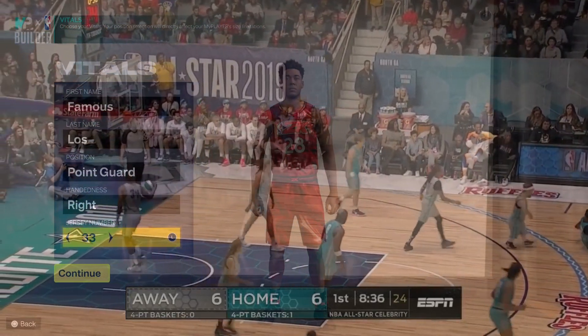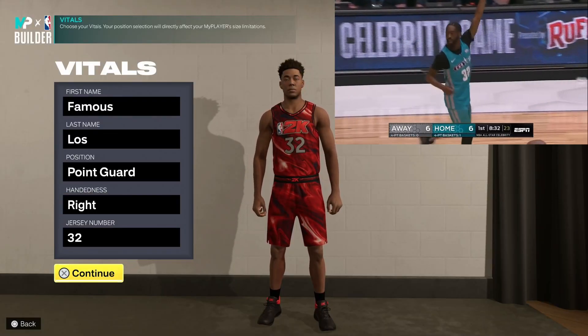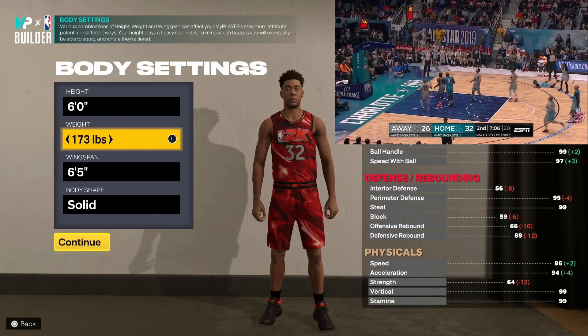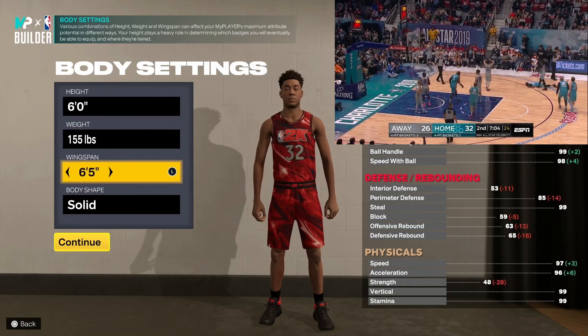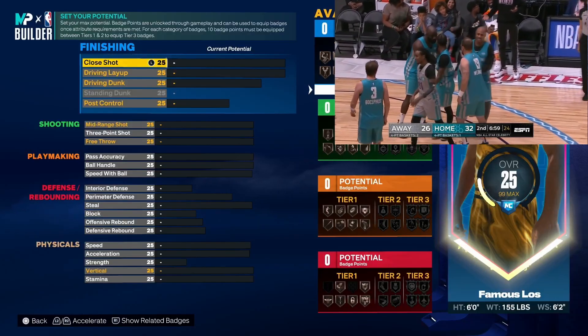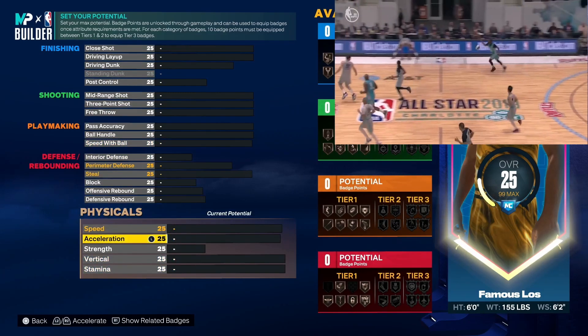We got Mr. MVP, so let's get right into it. You want to go point guard, right hand, and I put 32. For the height you want to go six foot, then the weight you want to drop all the way down to 155. For the wingspan you want to go six, and then for the body shape we'll go solid.